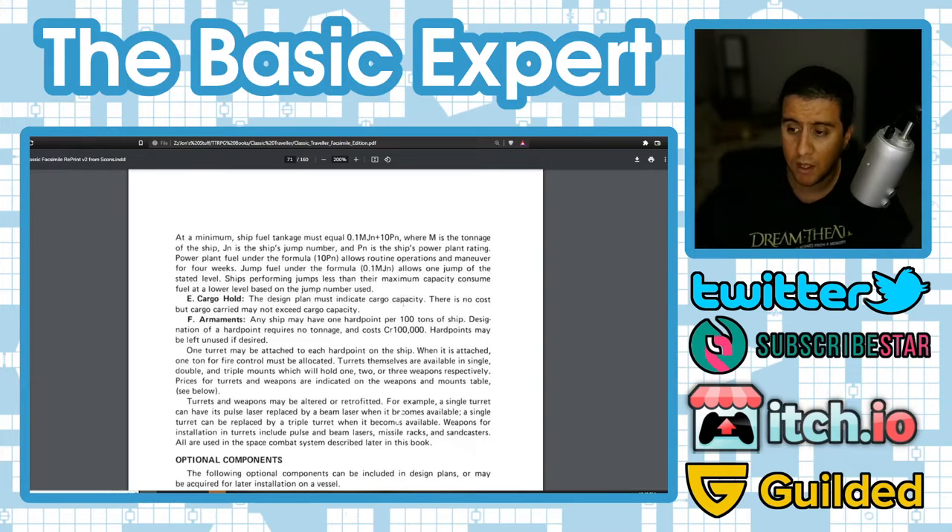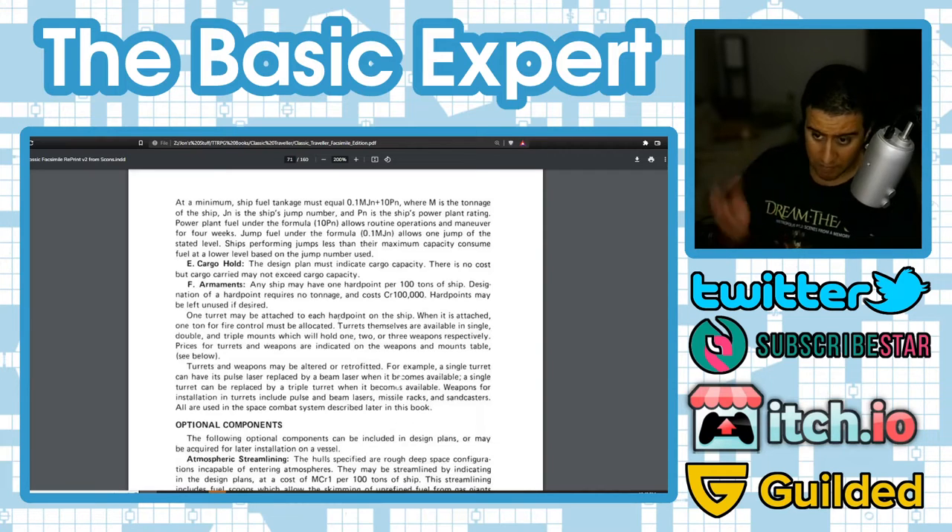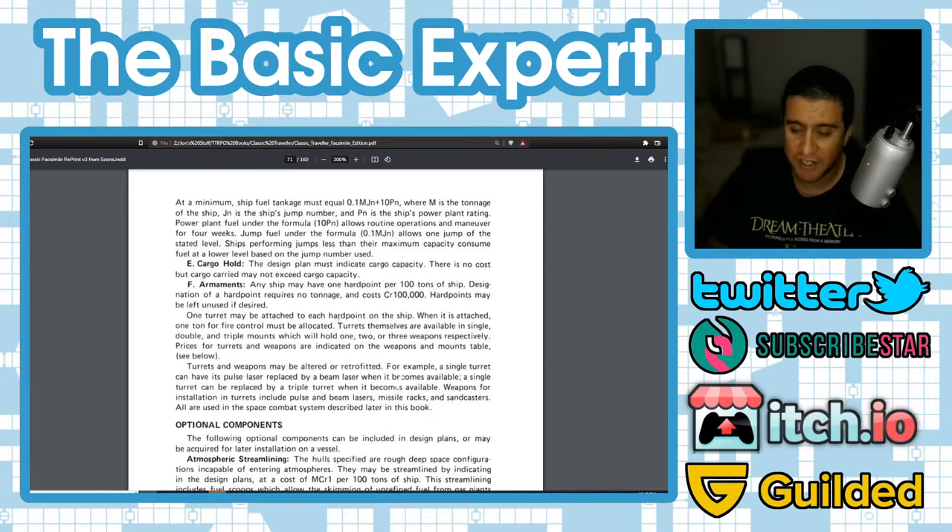One turret may be attached to each hard point, and when attached, one ton must be allocated for fire control. Starship design — if players want to do it — sounds like it could be a whole session devoted to working out the math. That might not be for everyone, which is why many play groups will likely go towards standard design ships: the cost is already there and you don't have to figure it all out.